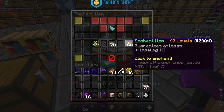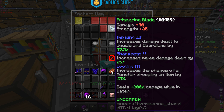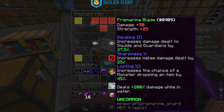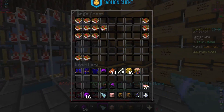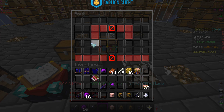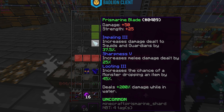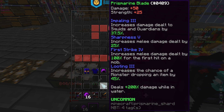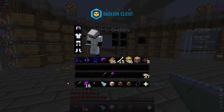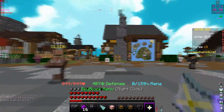You can only get impaling three though. Got impaling three, sharpness five, and looting three - not bad. I think first strike might be good on this too. It'll cost six XP. Let's put first strike on it - so now we have impaling, sharpness, first strike, and looting. That's looking pretty good.